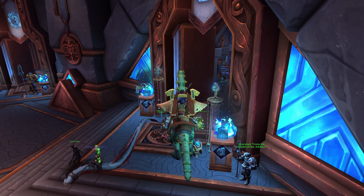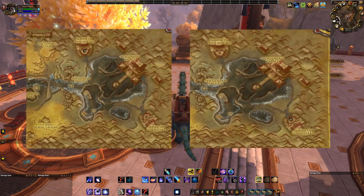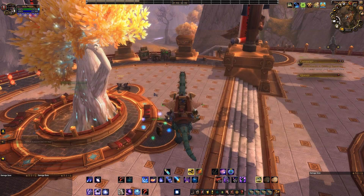The first flip we are going to go over is the Spirit of Harmony flip. To get started you're going to want to head over to the Vale of Eternal Blossoms. There should be a portal in either of the faction portal rooms that should take you there. Once you're in the Vale, fly over and see Danki at the Shrine of Two Moons for Horde, and Crystal at the Shrine of the Seven Stars for the Alliance. Both of these NPCs will sell an item that you can exchange for Spirits of Harmony.